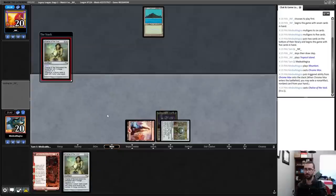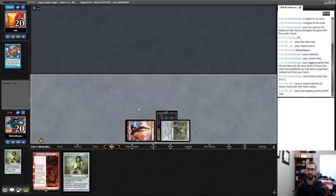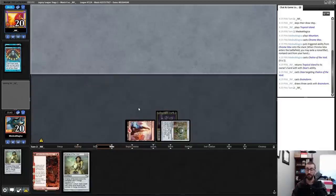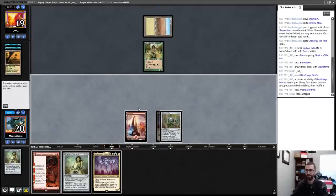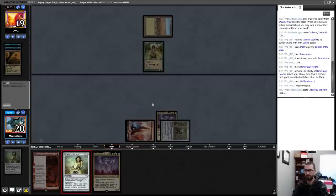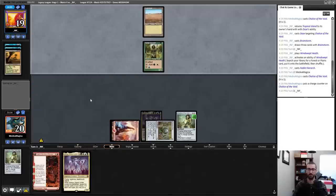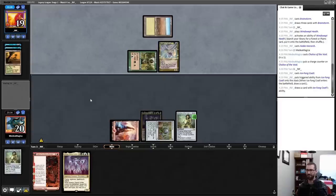Daze occurs — I'll try again next turn. The scary world for me is if my opponent plays a threat under the Chalice this turn. They didn't have one on turn one but they've looked at more cards. A Dragon Rage Channeler coming down this turn would be really bad. After the Daze, Chalice is stuck — I'm hurting after my mulligan. My opponent is presumably on some pile of good cards like a four-color control list.